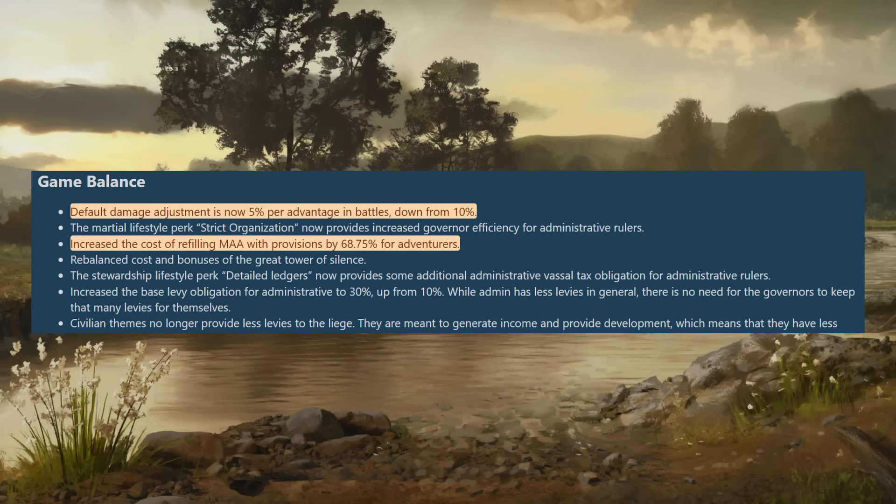Another nerf to landless adventurers: the cost of refilling men-at-arms with provisions has been increased by 68.75% — very specific, not sure why it isn't just 70%, but that's what it is. This is a good change. From my landless adventuring experience, once you built up a decent amount of provisions you could pretty much forget about them. This prevents you from just stacking men-at-arms to crazy levels, making it harder to refill them after losing battles. Good balancing around provisions without nerfing the fun.